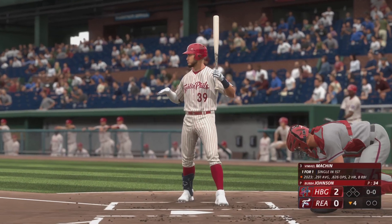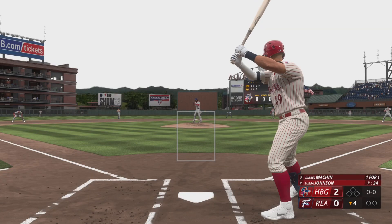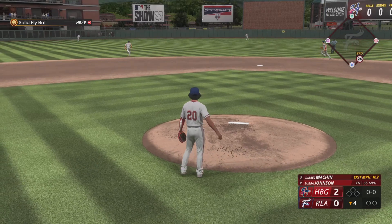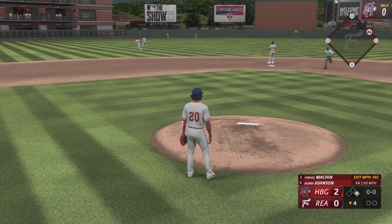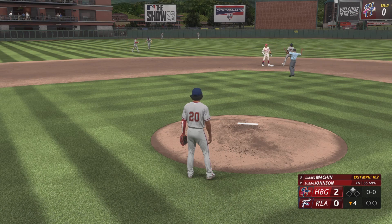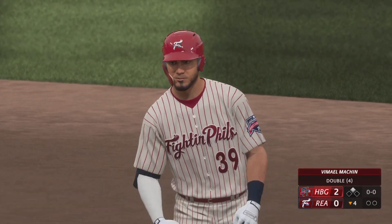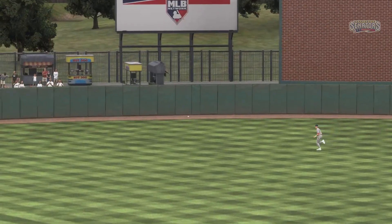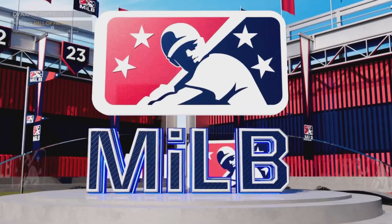Bottom of the fourth — shortstop hits a line drive base hit, rounds first digging for two, in safely — it's a double and his second hit of the day. That started and ended pretty quickly: no messing around, just a cookie down the middle. Those are the ones you dream about in the cage — you're just hoping you get one in the ball game, right down the middle, not a whole lot of velocity, right on top of it.